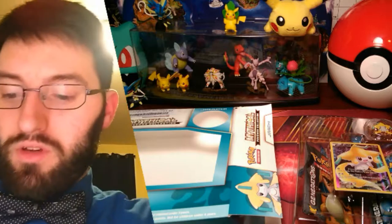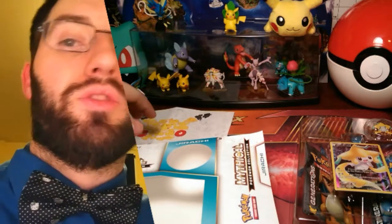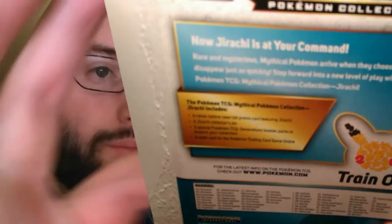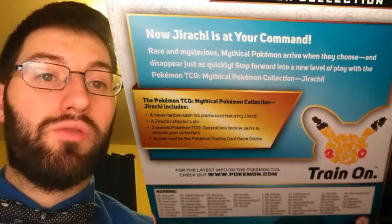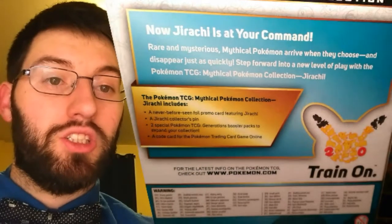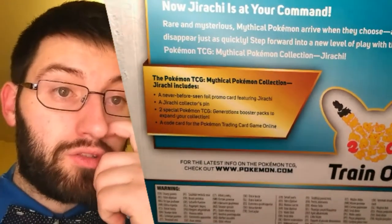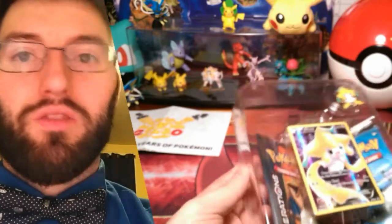I believe they also came out recently with one that has an alternate art form for all of them. It says on the back: 'Rare and mysterious Mythical Pokemon arrive when they choose and disappear just as quickly. Step forward in a new level of play with the Pokemon TCG Mythical Pokemon Collection Jirachi.' So this has a never-before-seen foil promo card, Jirachi collector's pin, two Generations packs, and a code card for the online game, which gives you the two Generations packs and the promo card online. Let's go ahead and open up Jirachi here.